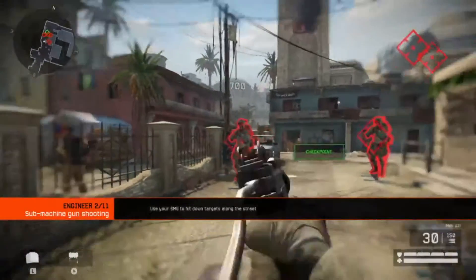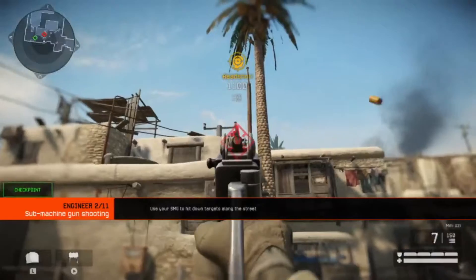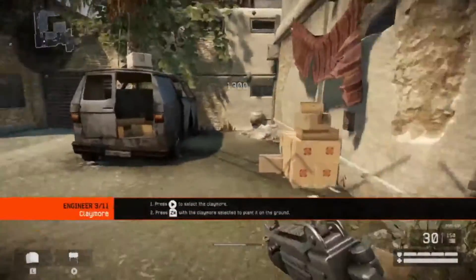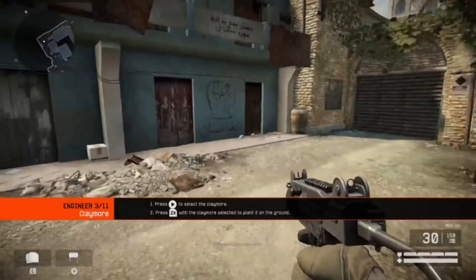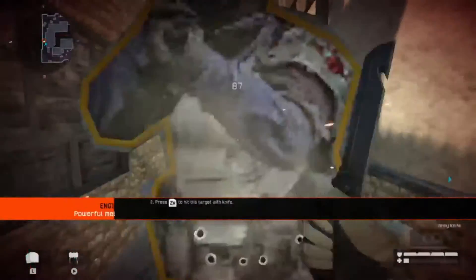And once you've completed your training, you'll be able to use the class in multiplayer whenever you want. Engineers can deploy Claymore mines — they will automatically detonate when enemies get near. Deploy a first target, come at the checkpoint.